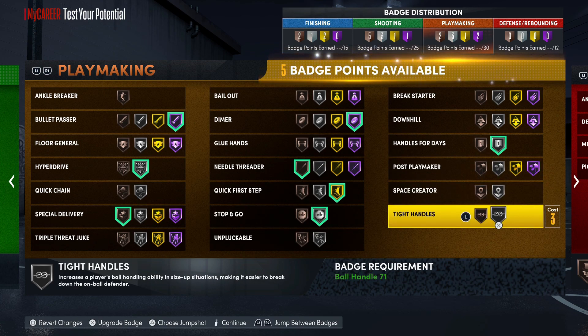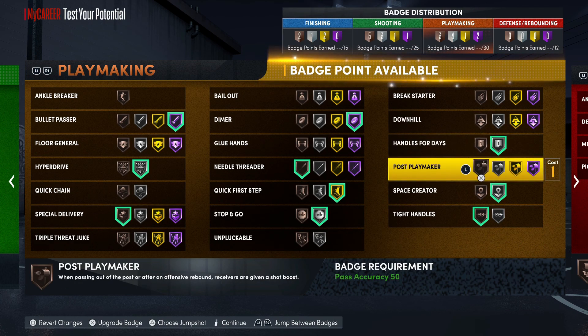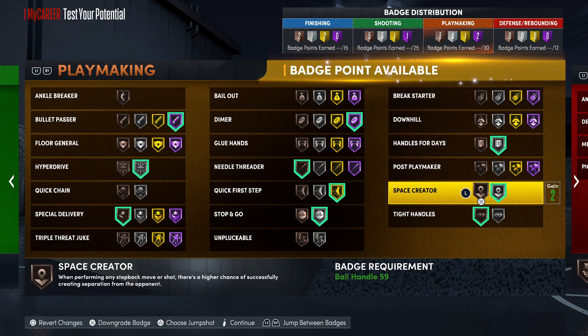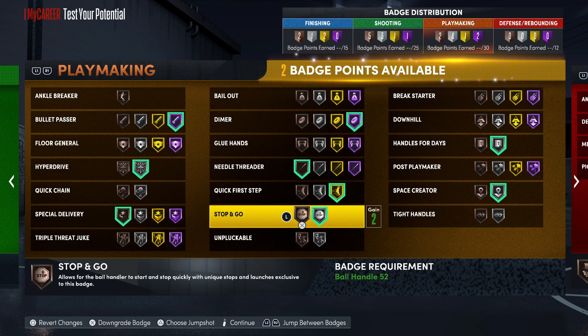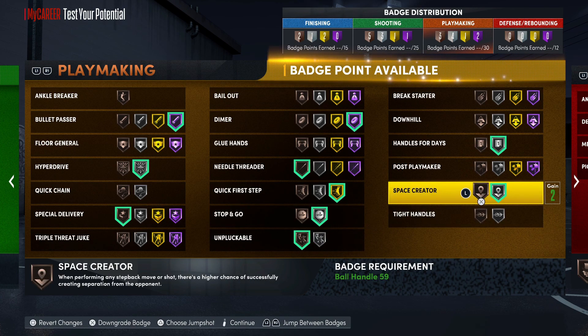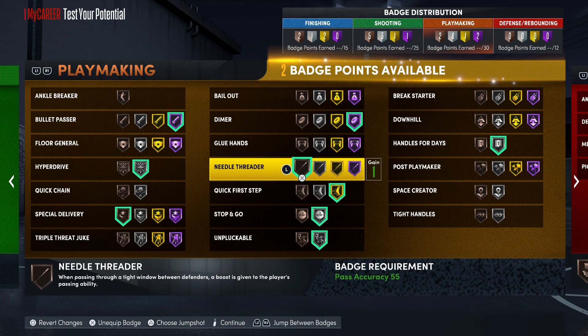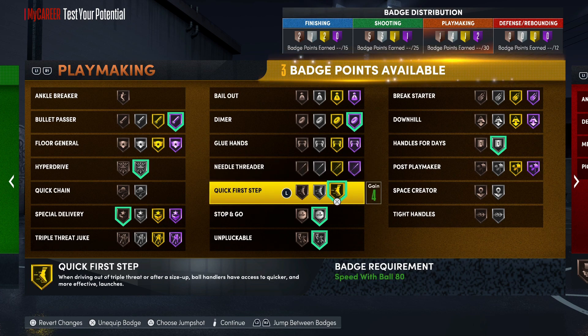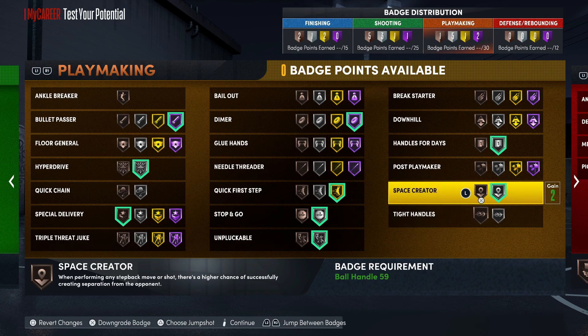Handles for Days. You still got enough badges to throw on Space Creator and Tight Handles. I'd probably go Silver Space Creator for sure. You could throw Unpluckable on Bronze or Silver. You can still put on Space Creator, and you can switch with Tight Handles or go Bronze Tight Handles — Bronze Tight Handles do hit.